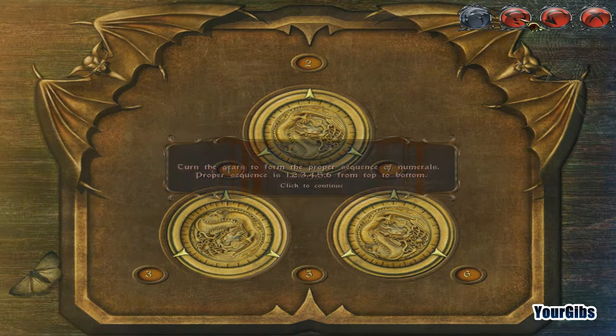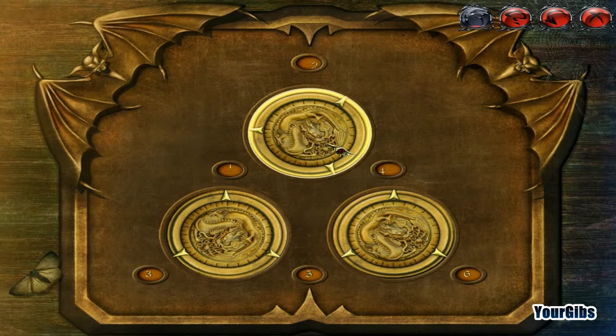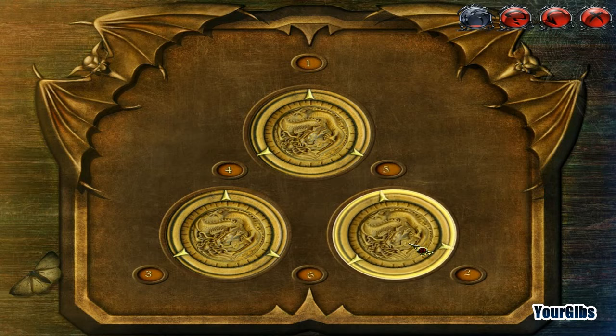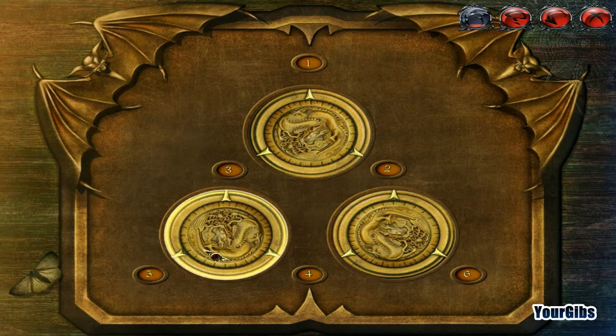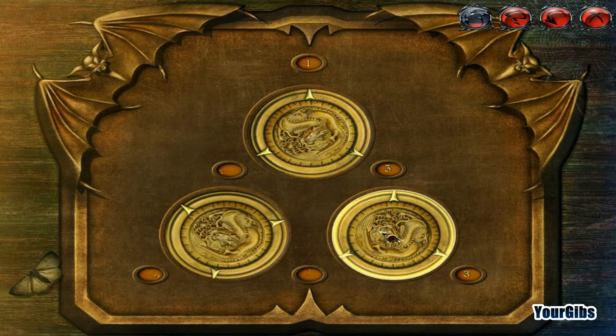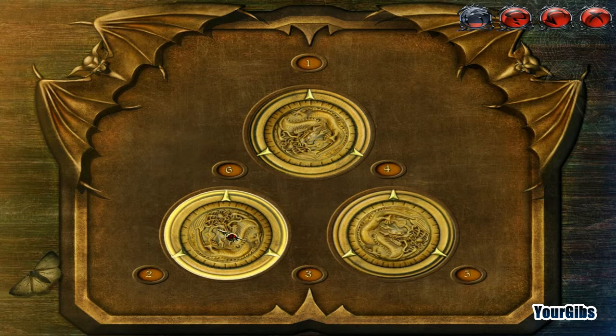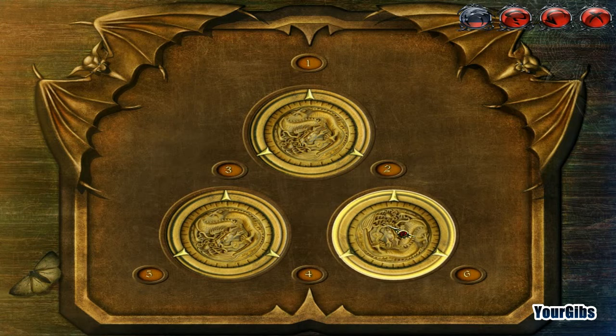Oh hello! Alright, what are we doing here? Turn the gears to form the proper sequence of numerals — proper sequence is 1, 2, 3, 4, 5, 6. Let's talk. What are you guys gonna talk about while I spin around this crazy lock?